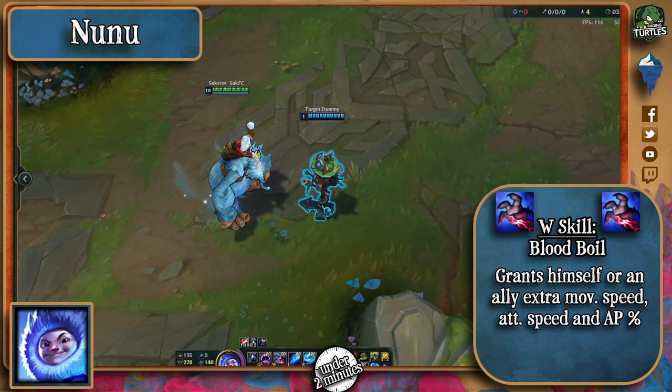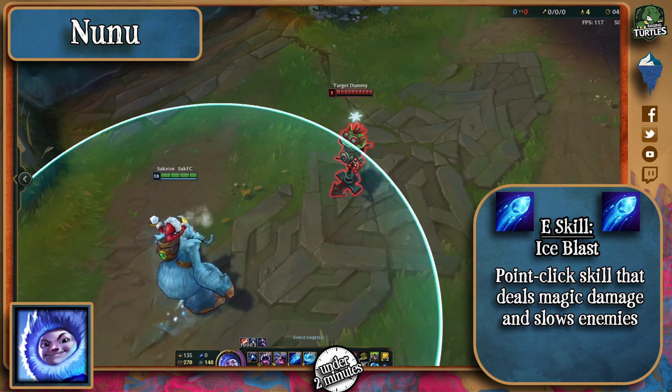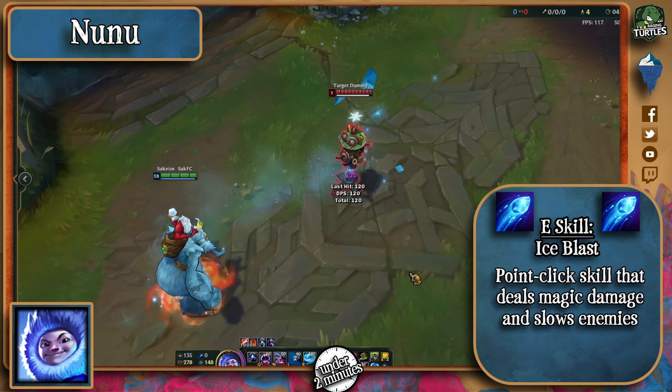His W grants an ally and himself bonus movement speed, bonus AP, and bonus attack speed. His E is a point-click ability that deals a significant amount of magic damage whilst also crippling and slowing the target.